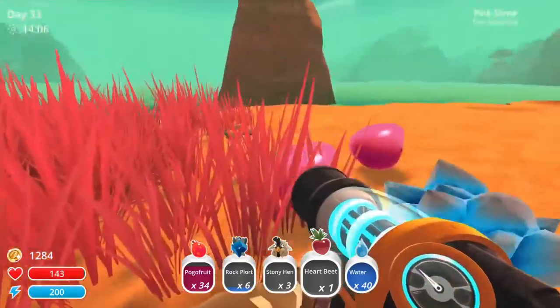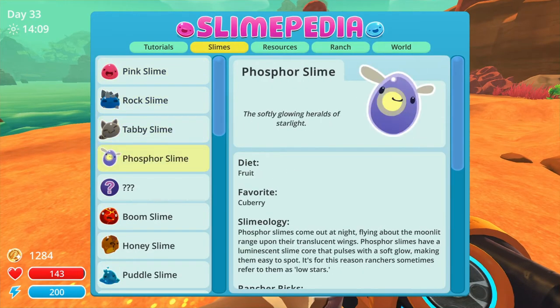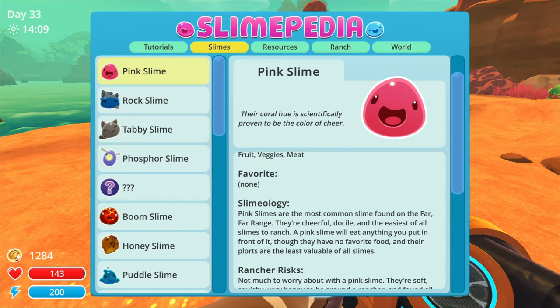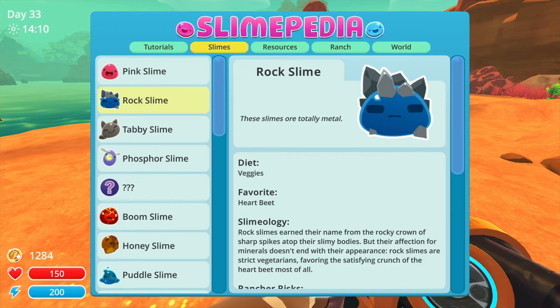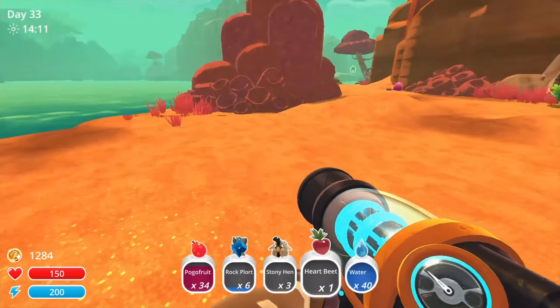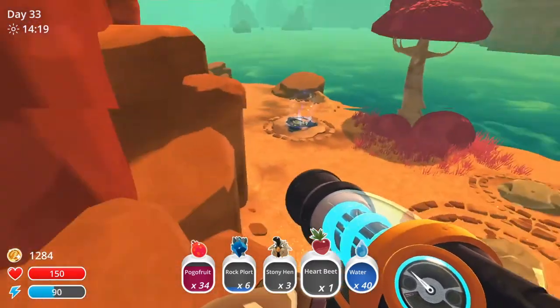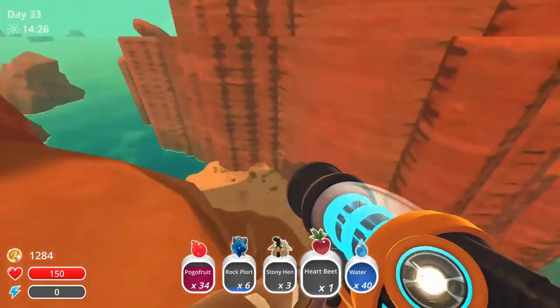Now I'm going to talk about the tactic to get loads of money. Say if I wanted to get loads of money from the angel slime — the angel slime takes cue berries, which for some people are hard to get but actually aren't. If I were to mix that with a rock slime and give it the rock slime's favorite food — heartbeats — they're really easy to get. Feed a bunch of them and you'll get a load of money from selling their plots.